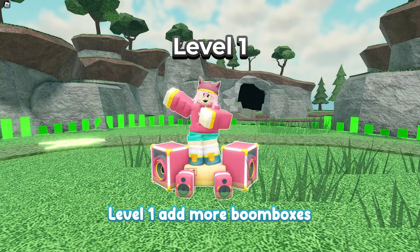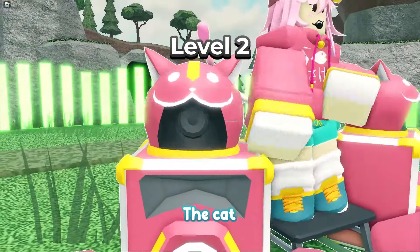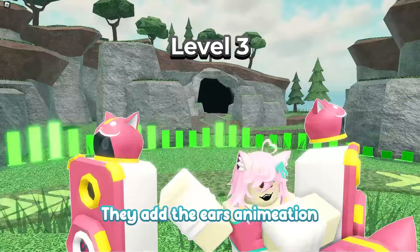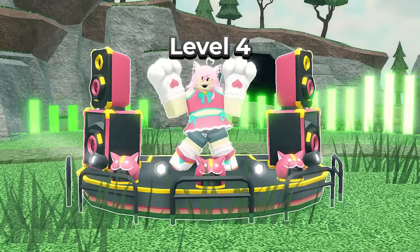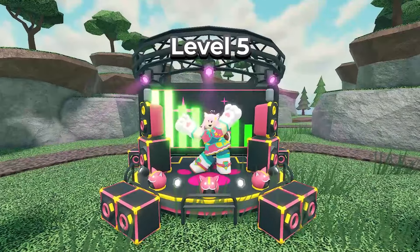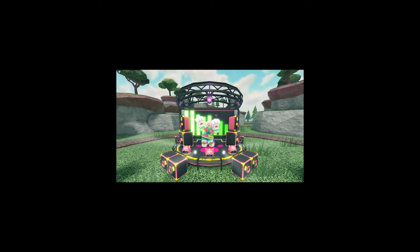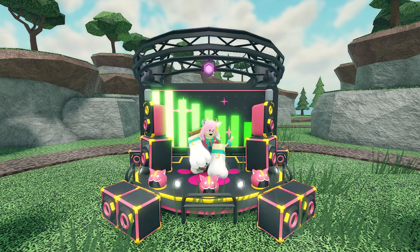Level 1 adds the boomboxes, and level 2 adds more boomboxes. Level 3 - this skin is absolutely insane. They changed her outfit and it looks really good; they added an animation which is absolutely nice. Level 4 comes next, and then the final level. I'm speechless, but not because it's a really good skin - it's because her paw is so big. I only like levels 0 through 3. The song is good, I admit that.